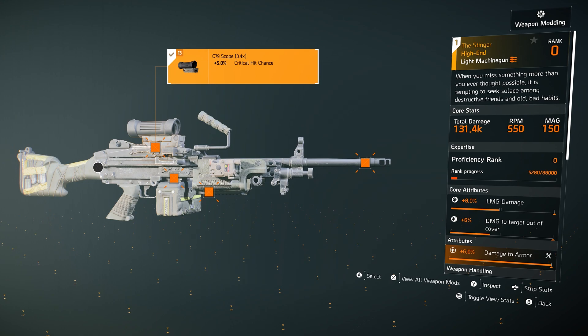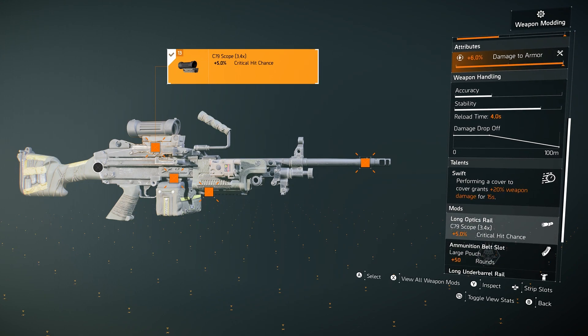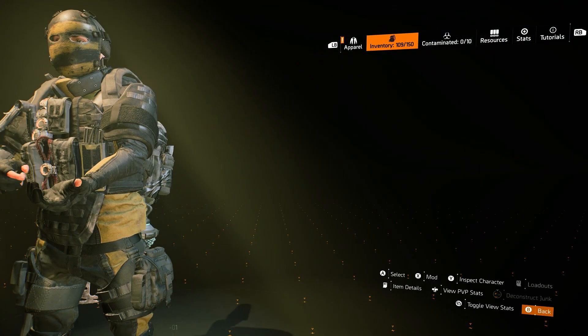It's called the Stinger — you can see that on the right side — and the talent it has is one you can't get anywhere else in the game. It's called Swift: performing a cover-to-cover grants 20% weapon damage for 15 seconds. That is not bad at all.